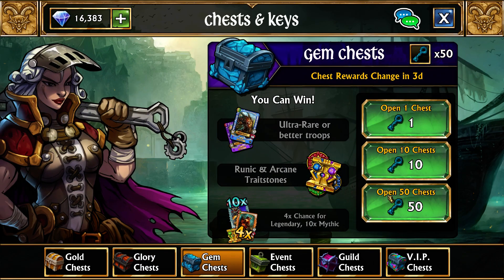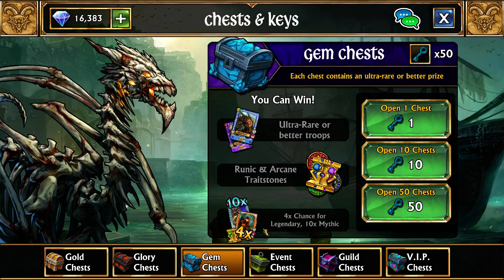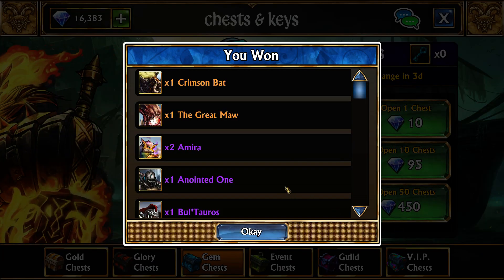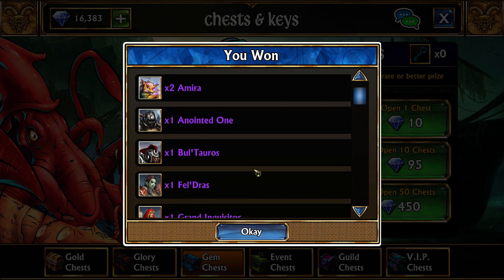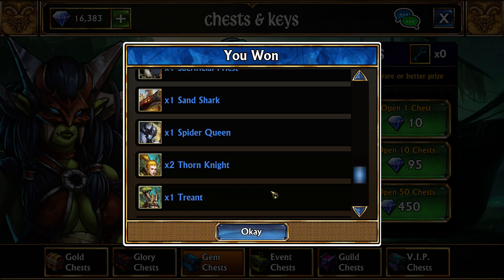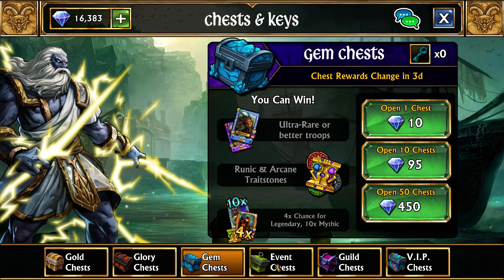Now let's go to gem chests. Gem chests are ultra rare and above — they do not give resources, but they have an even higher chance of getting rare troops. Let's open up our last 50. As you can see, we do get two legendary drops, a bunch of epics — quite a few — including Amira, Anointed One, and Volturus. The minimum drop for these are ultra rares, so it always does ultra rares and higher.